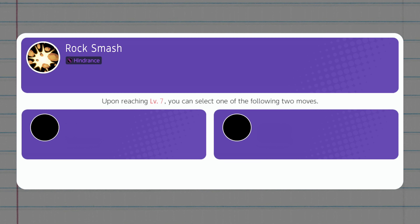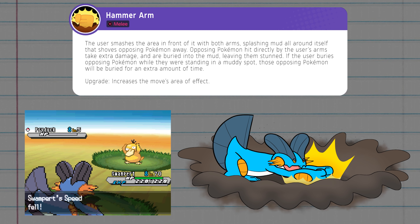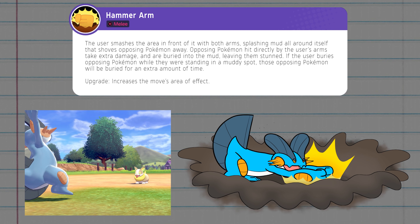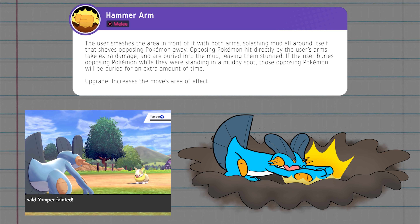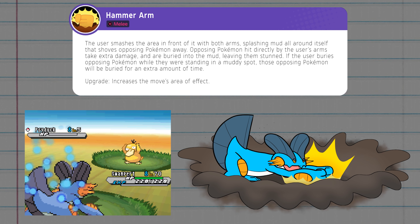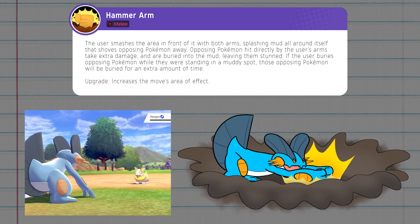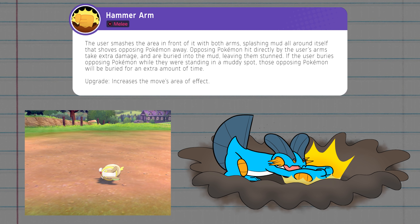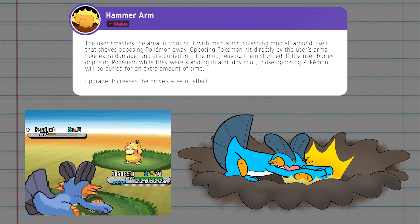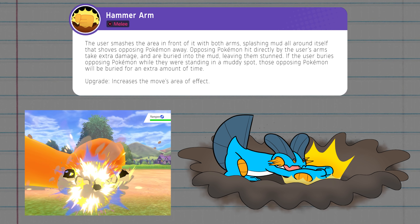At level 7, when Marshtomp evolves into Swampert, it can replace Rock Smash with one of two new moves. The first is Hammer Arm — this has Swampert smash the ground in front of itself with both arms, causing mud to be splashed all around it. Foes hit by the splashing mud will be shoved away, but if hit by the sweet spot of its hammering arms, they'll take way more damage and be buried in mud, unable to move for a short bit. Hammer Arm can be comboed with mud puddles left by Muddy Water or Mud Shot — sweet spotting opponents standing in a mud spot nearly doubles the bury duration.